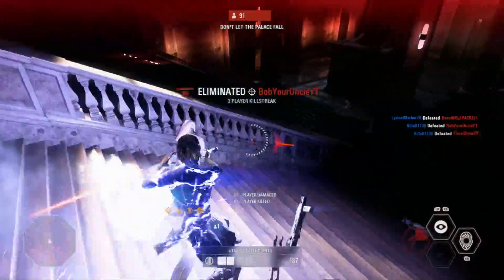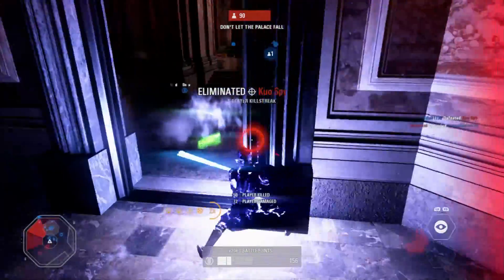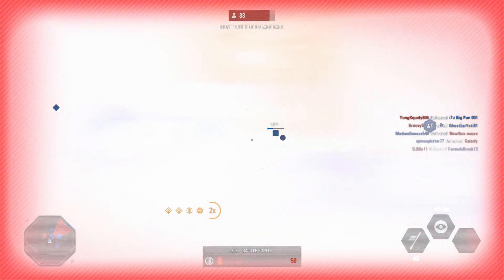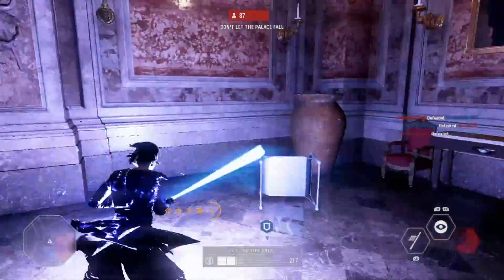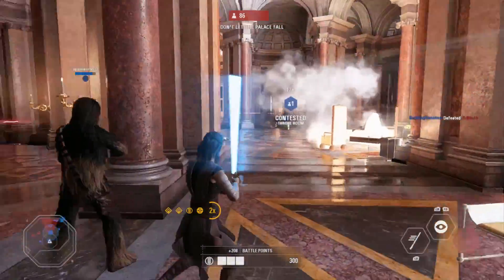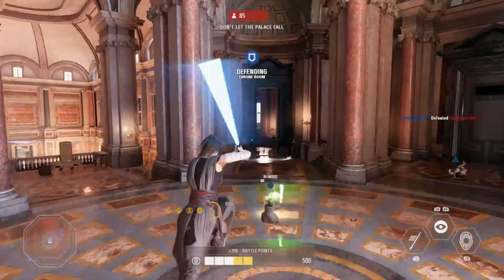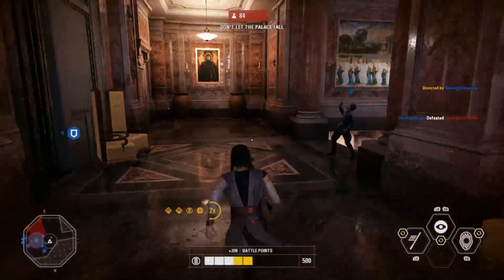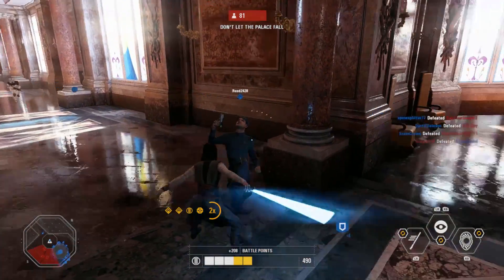Insight basically hides her on the minimap, so heroes can't figure out where she is unless they directly see her and have visual contact. She can also reveal all highlighted enemies, and if you stand in the radius of Rey's Insight ability and you're on the light side, you can see enemies — you can see other units on the battlefield.